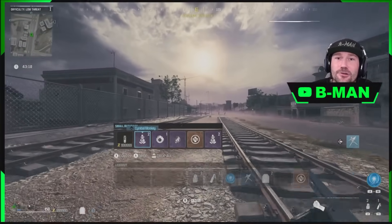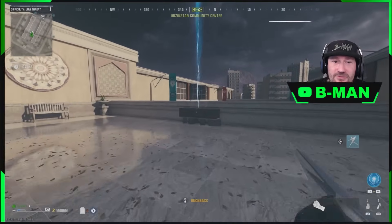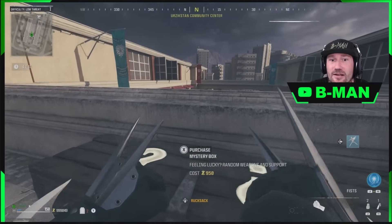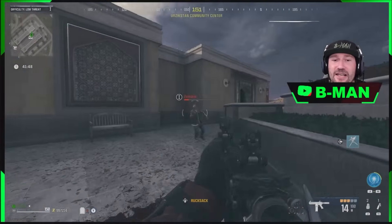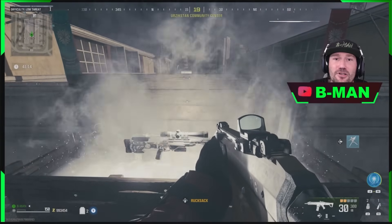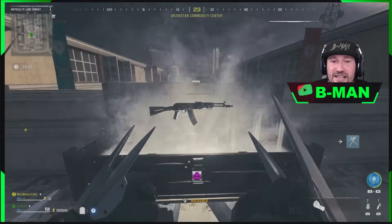Once you've got your money, go straight to a mystery box and spam it until you get wonder weapons. I know that sounds hard, but from this footage right here I get the ray gun on my first try, the wonder waffle on our first try, and then just a couple more spins later I get the ray gun. My very next game, my very first spin was the ray gun. You do get wonder weapons quite easily, and you've got a million dollars to spend — even if it takes five minutes of spamming, the mystery box will come back in about 30 seconds if it disappears.